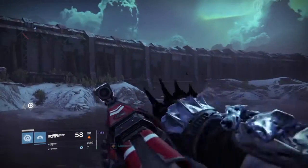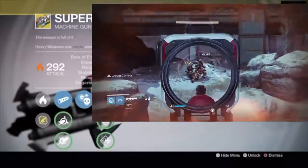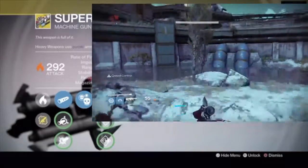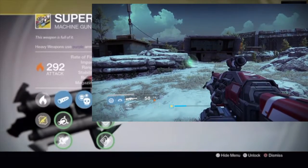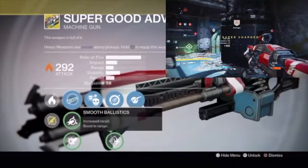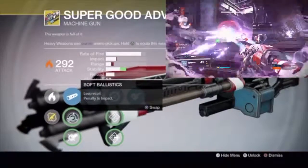You don't have to reload when you're landing shots — just make sure you're landing them. It doesn't matter if it's a headshot or anywhere, just land them and you basically won't have to reload. This perk is really similar to the Black Spindle.